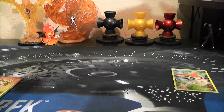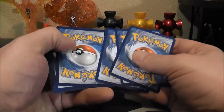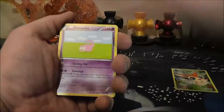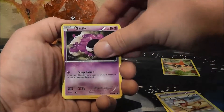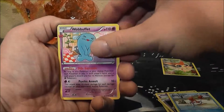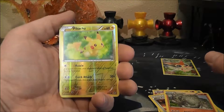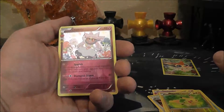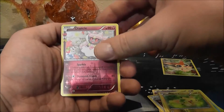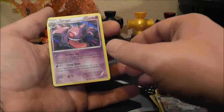Let's go ahead and open up the green pack first — green is my favorite color. I got Slowpoke, Meowth, Ghastly, Krabby, Wobuffet, Pokeball, Graveler. The Reverse Holo is a Pikachu, which isn't bad. A Diancie, which isn't bad, Radiant Collection, and then my rare is a Gengar Holo. That's pretty cool.